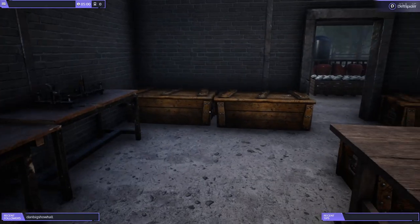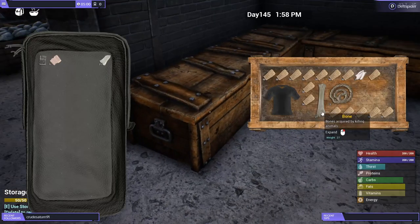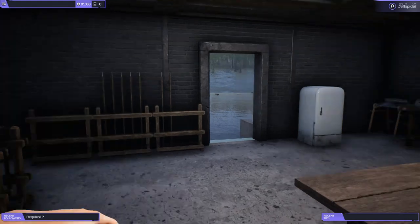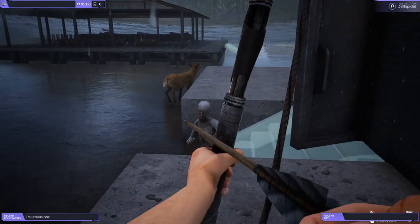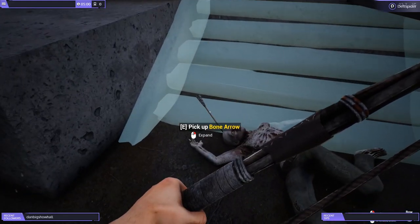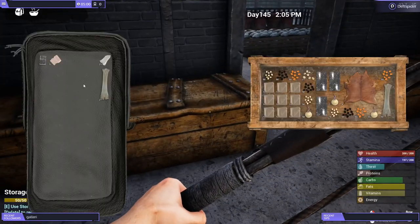For bone arrows we need bone shards. I've got 21 here — bones stack up to 50 so I don't want to touch that full stack. We'll grab this partial here. The neighbors got rowdy — one headshot killed them. When you use bone arrows you get them back every time unless you miss and just can't find it.